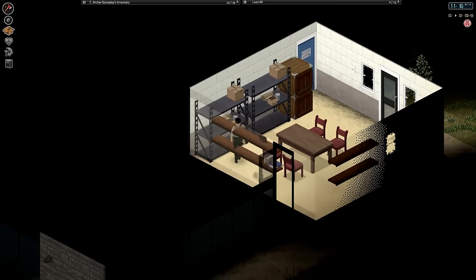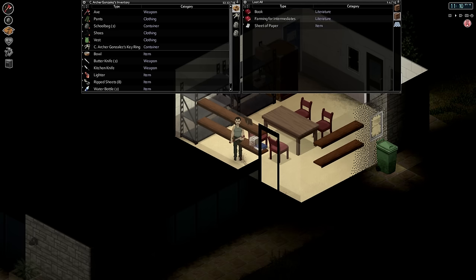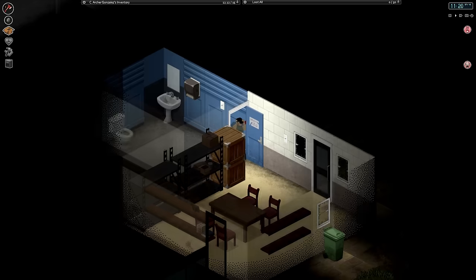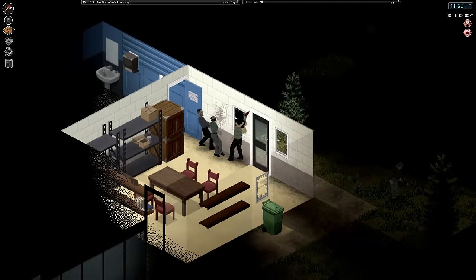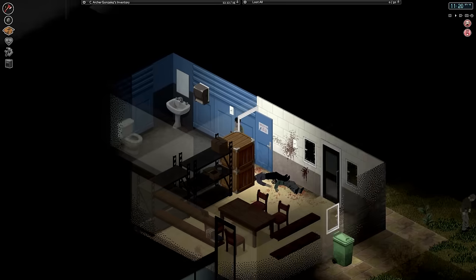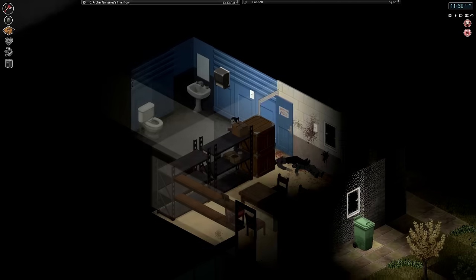Nobody else back here. Duct tape - that's good, excellent for repairing. Farming for intermediates - not exactly helpful at the moment. Nothing. What's this? Bathroom. Hello. You got out of my way. Well, there we go. Next. Nothing. Fill up the water bottle. There you go. Picking the trash can? Nope.